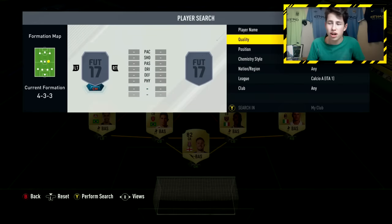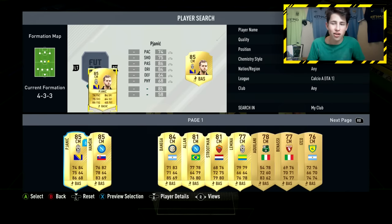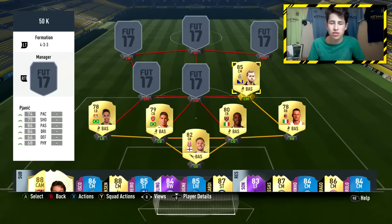Moving into the midfield, starting in the right centre mid position with Pjanic. He's a very good player on this game. A lot of people haven't used him because he doesn't have amazing pace or shooting, but as a creative midfielder there aren't many better for the price — around 12 to 15 thousand coins. He's got 4-star skill moves, 4-star weak foot, and his free kicks are amazing — probably 1 in 3 go in if you know how to take them. His 86 passing lets him pick out great through balls and lobbed passes. He's got decent defending and physical too, with medium/medium work rates — he just sits in midfield and plays passes all over the pitch.